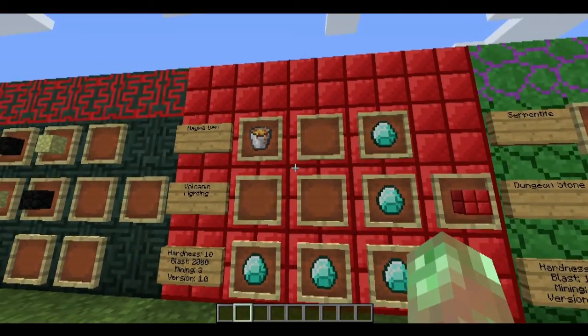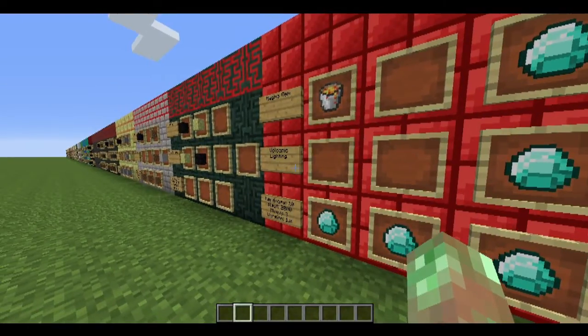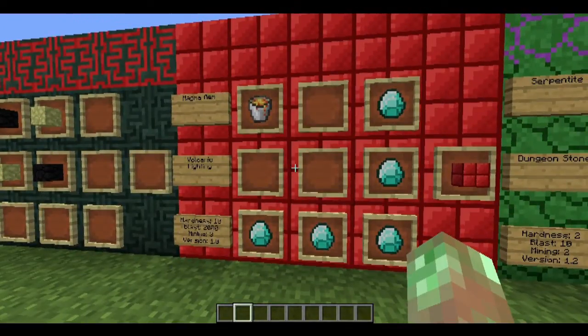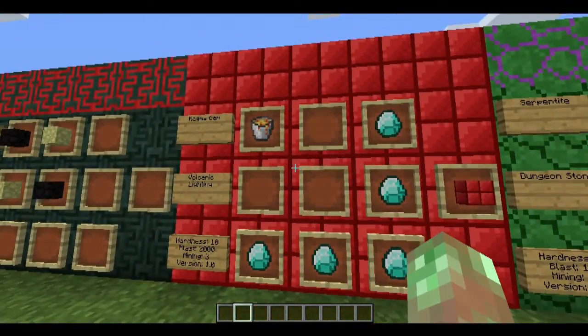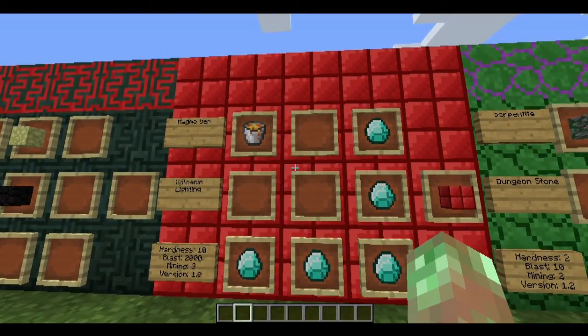Magma gems are the volcanic lighting and quite expensive, as I wanted the most powerful theme to have an expensive lighting option. Plus, red lighting just looks really badass. You craft it with 5 diamonds and a lava bucket as a catalyst — useful for players of mods like Tinker's Construct who end up with excess diamonds. Hardness 10, blast resistance 2,000, mining level 3.